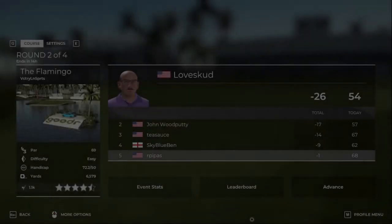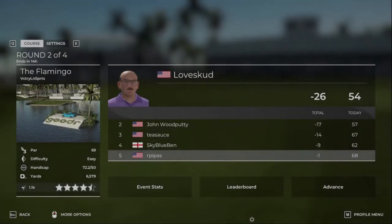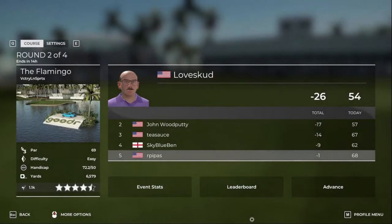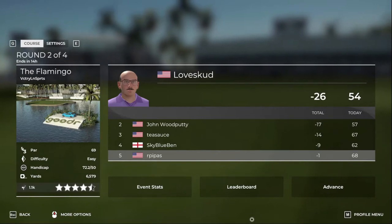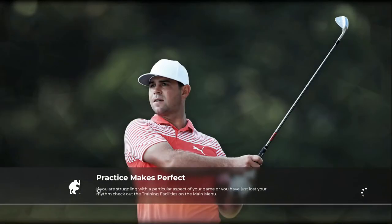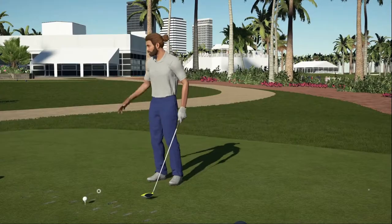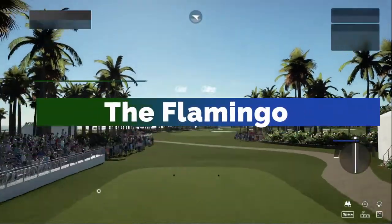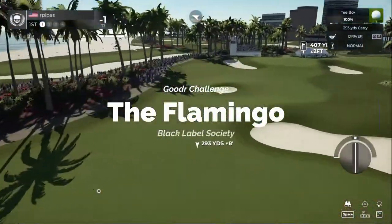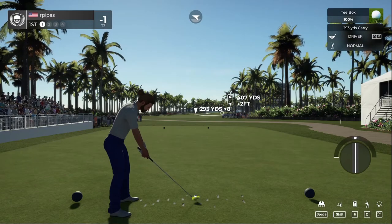Welcome back for round number three over at the Black Label Society. They do master setting events every two or three days. We're playing at the Flamingo here — beautiful course but very challenging. Don't forget to hit that subscribe button. Let's get round number three started in good fashion, crank this, and find the fairway.